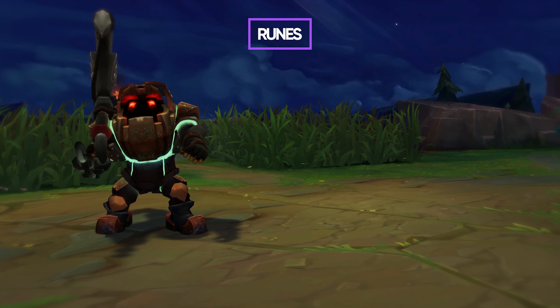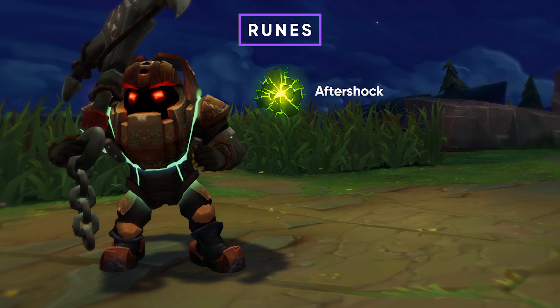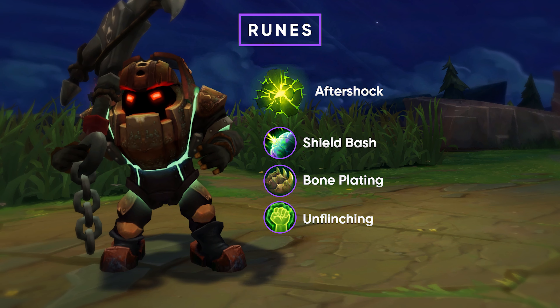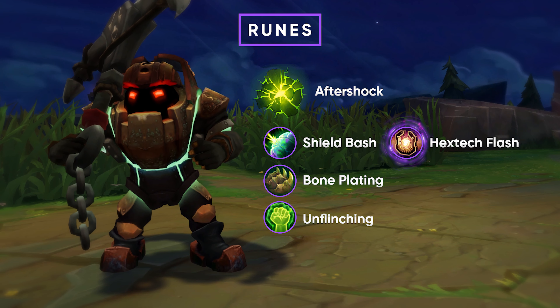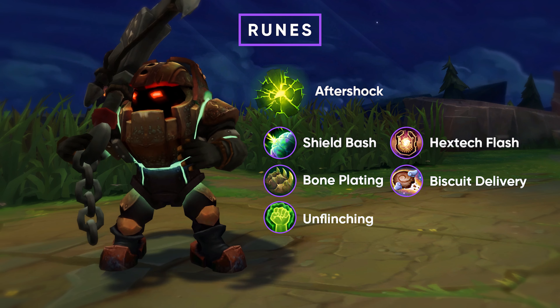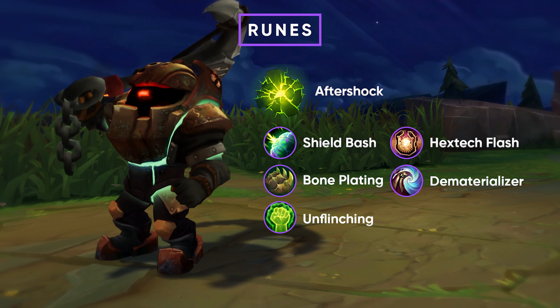On Nautilus you take Resolve as your main spec. You go Aftershock, Shield Bash, Bone Plating, and Unflinching. In the second tree you go Inspiration: Hextech Flashtraption and Biscuit Delivery. Against melee matchups you can swap Biscuit Delivery for Dematerializer instead to have more pressure and push faster, as you won't be getting poked as much.